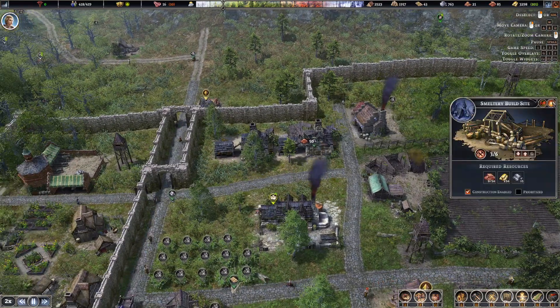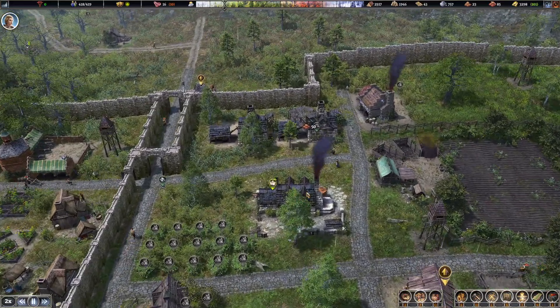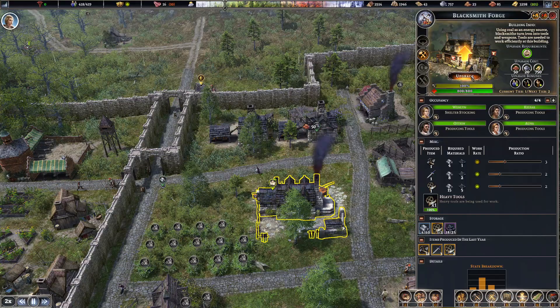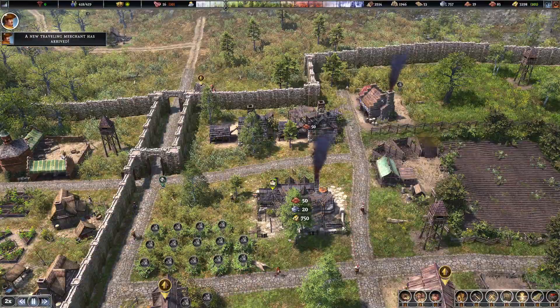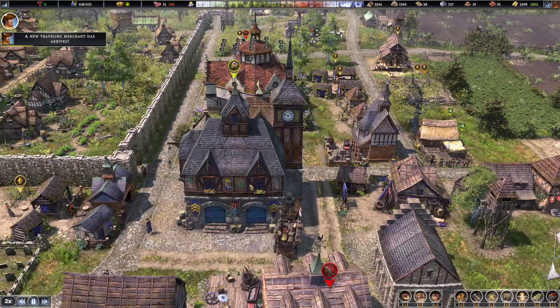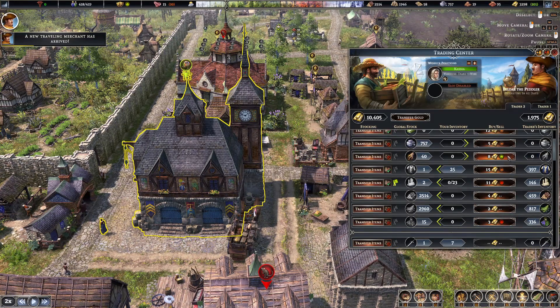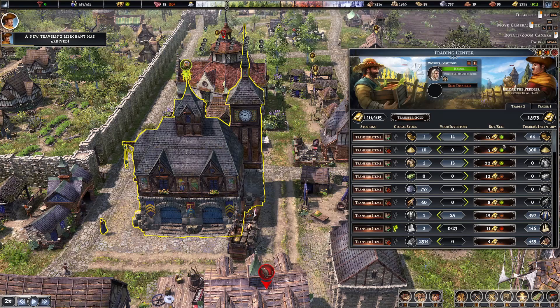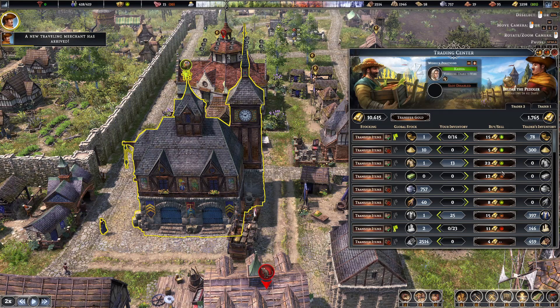We are upgrading the smithy here. And can we upgrade this? Yes, we can. I think we'll upgrade the blacksmith as well. I'm interested to see what we'd get if we actually get that upgraded. Right, we've got a second trader. He wants to sell us beans and he'll pay above the odds for baskets, so we're selling some baskets. Yeah, sell above the odds for coats - give us a little bit more money.